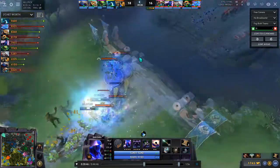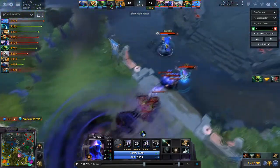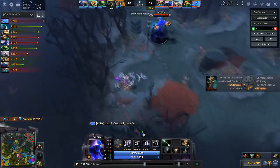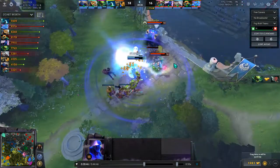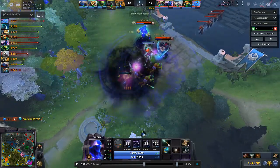That was a bit of a rant. There's a nice Black Hole from Ice Ice Ice — that's why we're watching him. Look at it in slow motion: Puck goes in, uses Blink, and boom — Black Hole. Good play, Ice Ice Ice.